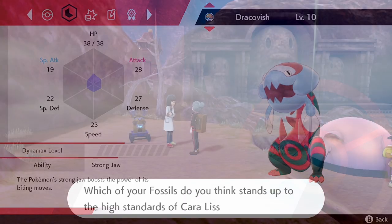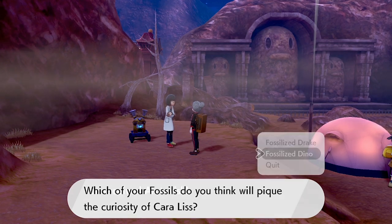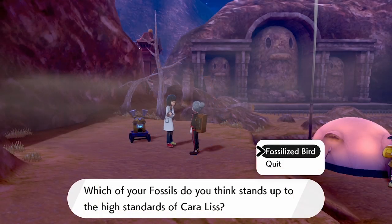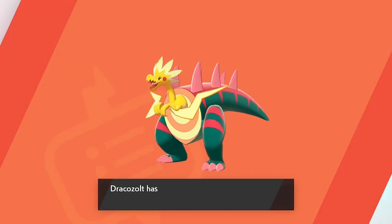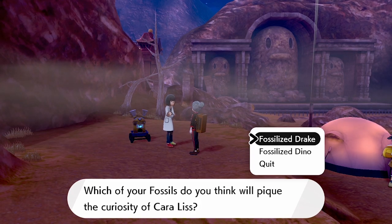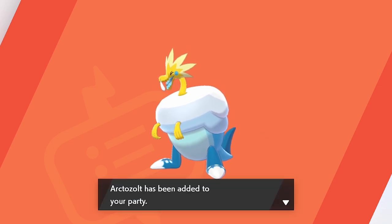The next combination is the Fossilized Fish and Dino items, which results in Arctovish. Next, combine the Fossilized Bird and Fossilized Drake to create Dracozolt. Finally, combine the Fossilized Bird and Dino items to obtain Arctozolt.